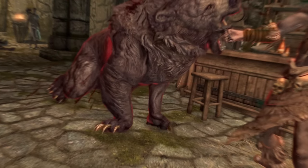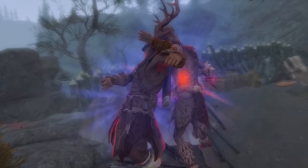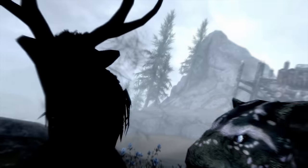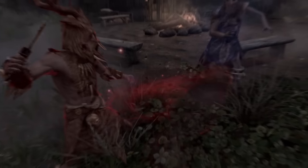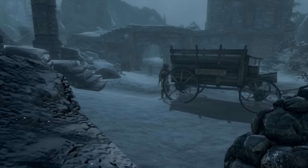Before we get into the build, don't forget that timestamps can be found in the description just below to help you find your way around the video. Let's start things off with the Kirilth's race, standing stone, and stats. The Kirilth is a wood elf, which means he can use his command animal ability to make an animal an ally for 60 seconds. He also has a 50% resistance to poison and disease, and his Bosmer blood gives him a plus 5 boost to light armor and sneak.